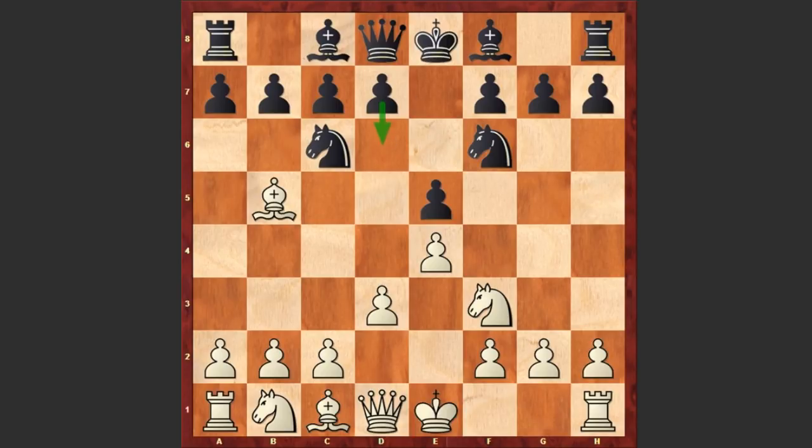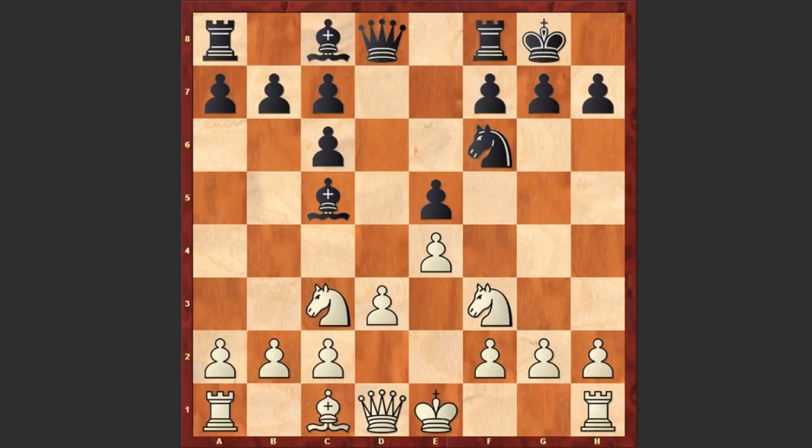Now black has several options — d3 or Bc5. Karyakin chooses Bc5. Carlsen captures on c6, dxc6, Nc3, black castles, and Be3, offering an exchange of dark-square bishops.